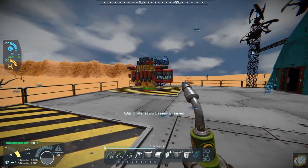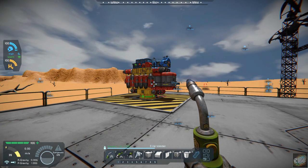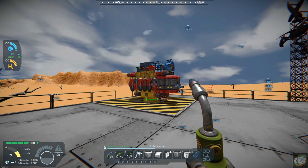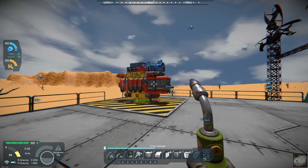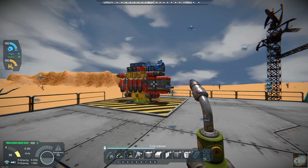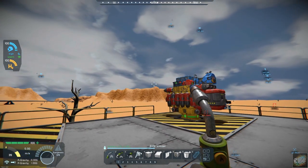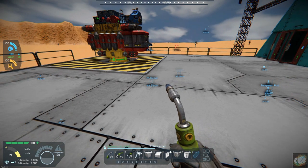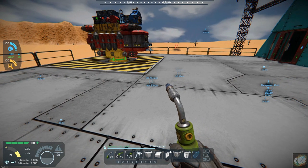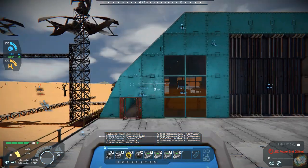Starting out today, what I want to do is fly over to the nickel facility and grab a load of nickel — hopefully we have enough power, and that's going to be one of the things we're going to test. I am going to fly out that direction because our nickel plant is some 42 kilometers away, so let's hop up here and get started.